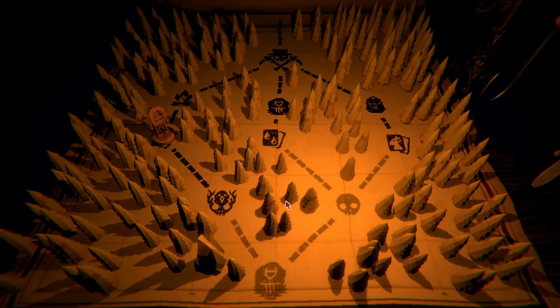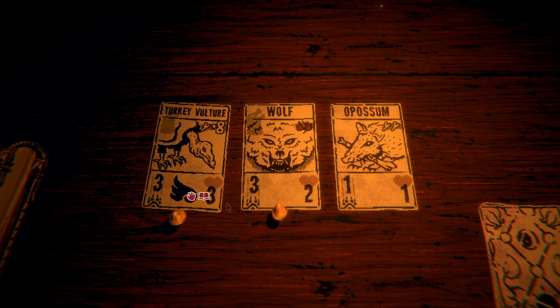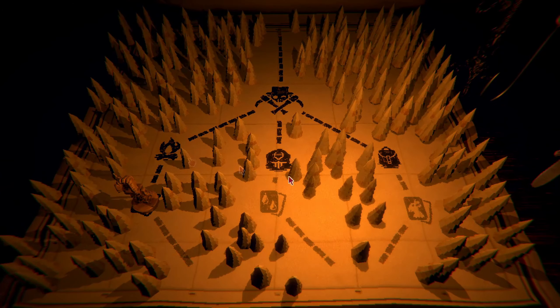All right, let's get a new card. Turkey vulture - I think we're still aiming for a bird deck, although wolf is awesome. Let's grab a turkey vulture. Oh, it shows the fungus underneath it to say we have a duplicate - I understand. Cool.